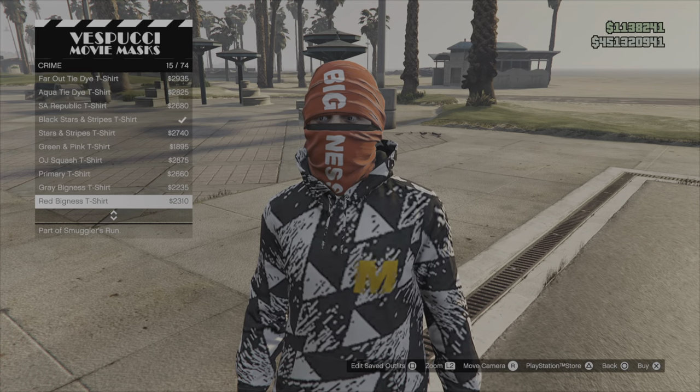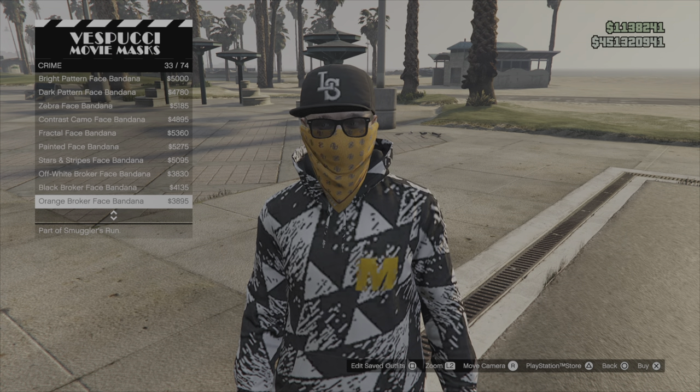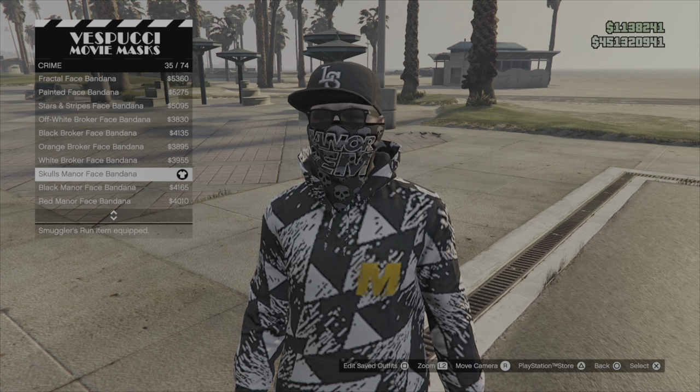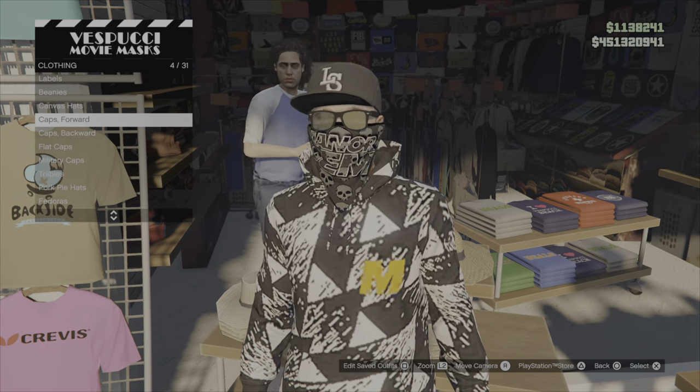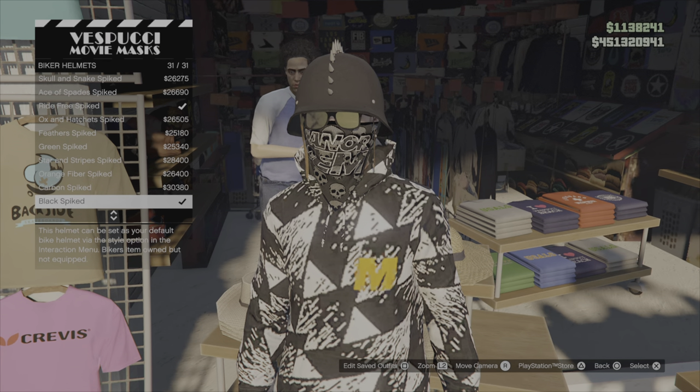Go over to the mask shop and pick whichever bandana you want to mix with another hat — you want to merge the hat with the bandana. We want the Mana Dem bandana to mix with the Mana tracksuit. Then go to the left side of the mask shop, go to biker helmets, scroll to the very bottom, and select the black spiked bike helmet.